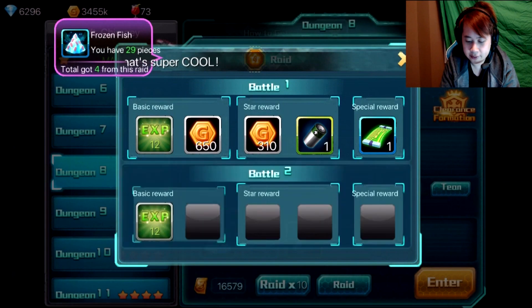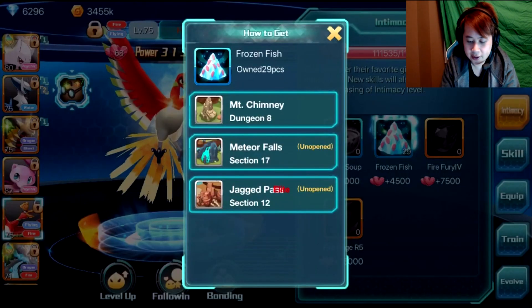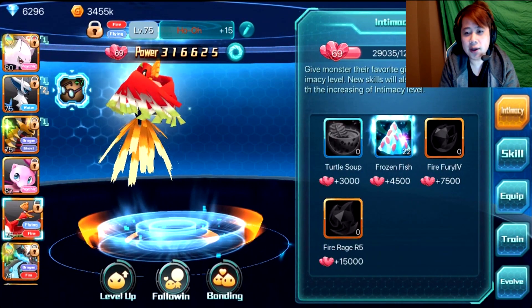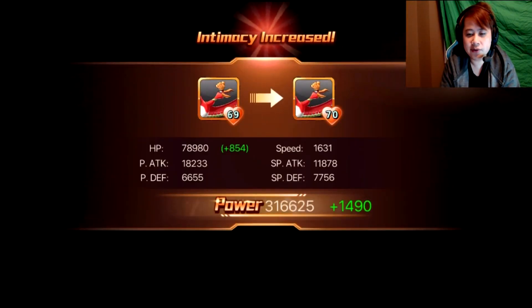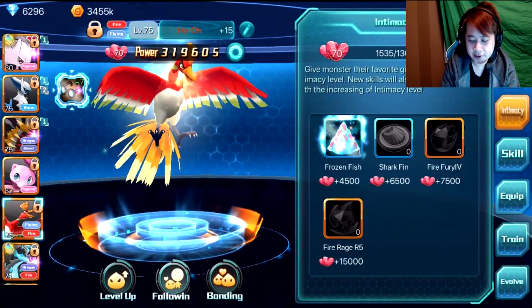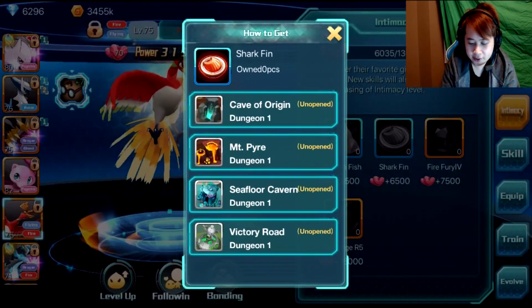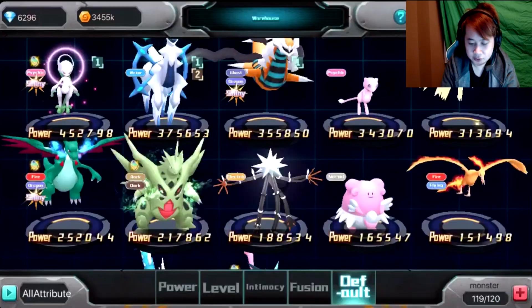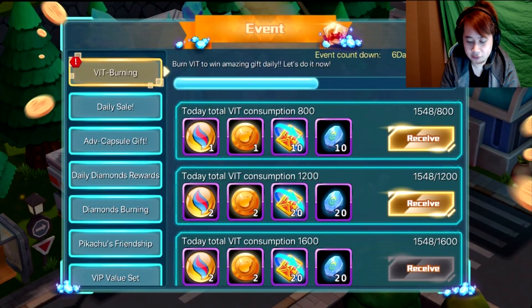It looks like someone got super Gengar. We have 29 pieces — let's just get back out of here. Sometimes I get kind of mixed up: is it 'Oh-Ho' or 'Ho-Oh'? It's just like that, it's pretty funny. Anyways, we're here and I guess we used up all of our thing already. He's at 70 friendship.